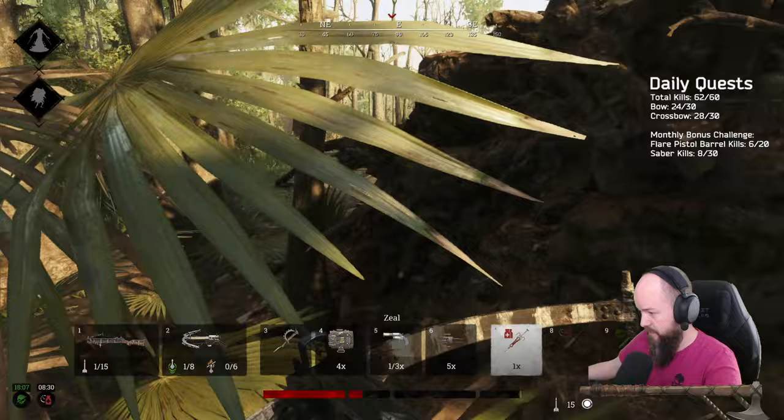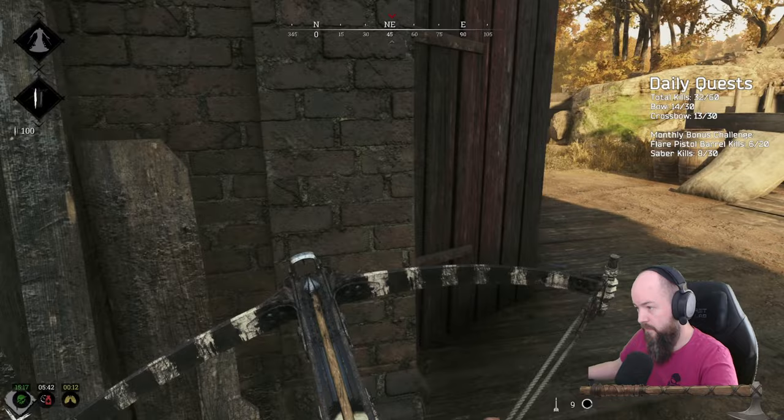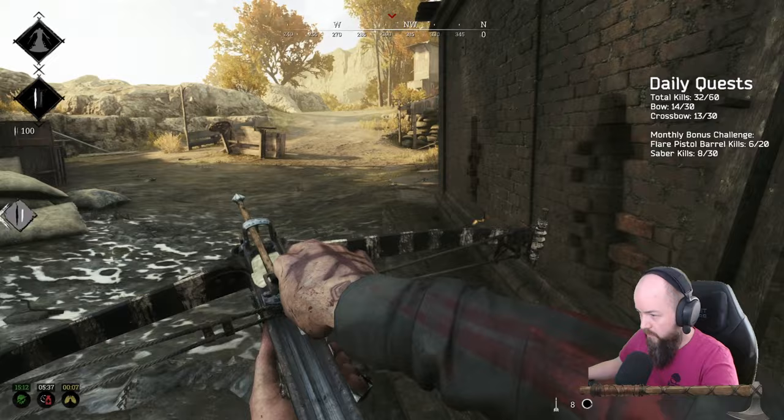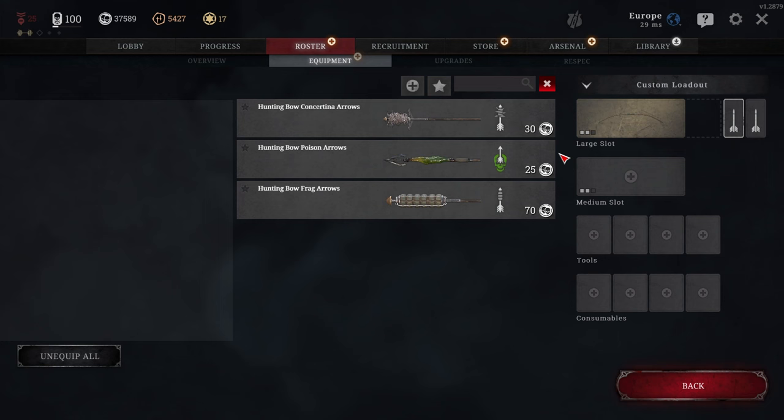Both the bow and the crossbow have high one-shot potential, although the crossbow's damage is higher by default. The crossbow does not have a gradual draw mechanic, meaning the damage will be the same with each shot, affected only by distance and body part modifiers — unlike the bow, which has gradually increasing damage with increasing draw time. On the same note, the crossbow's range remains constant, while the bow's range increases with draw time.